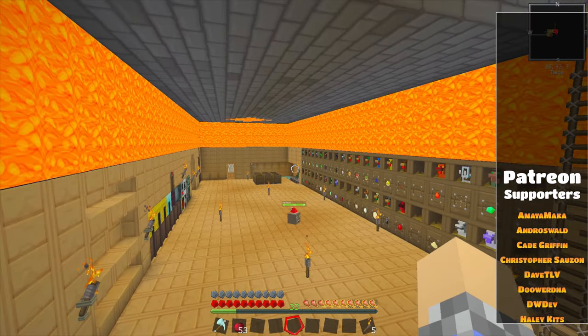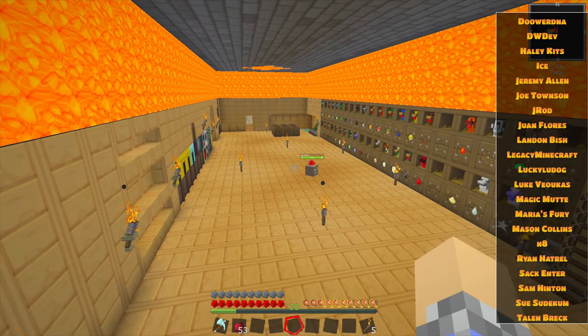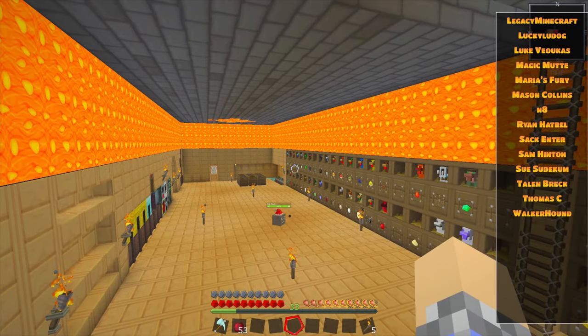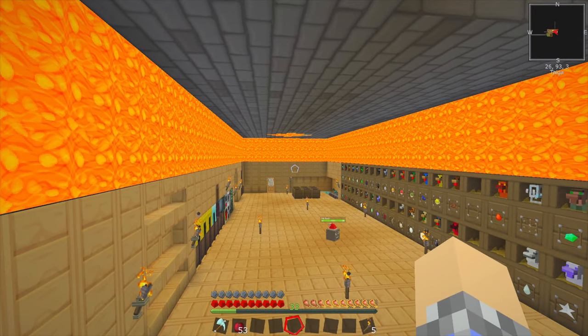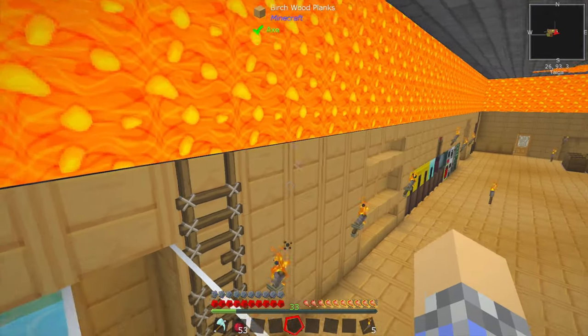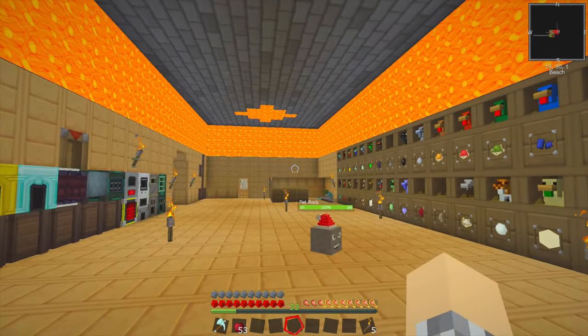Howdy there folks, how are y'all doing? My name is Rhys and welcome back to another episode of our Stoneblock 2 Let's Play Adventure, where today I have finished my lava — would you call it a border? I almost called it a wall, but it's only like three-sevenths of a wall right now. It looks good though, I'm very happy with the way it turned out.